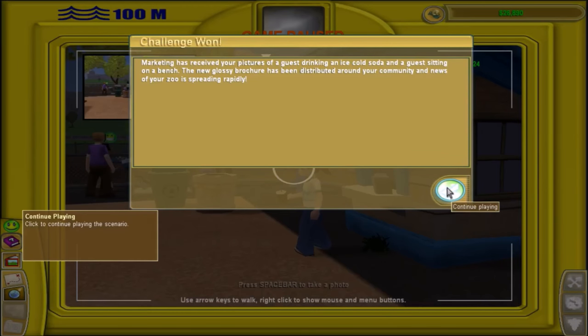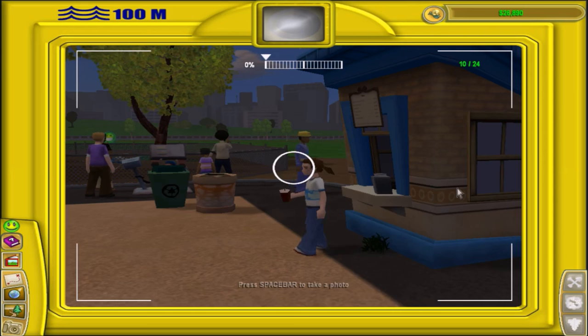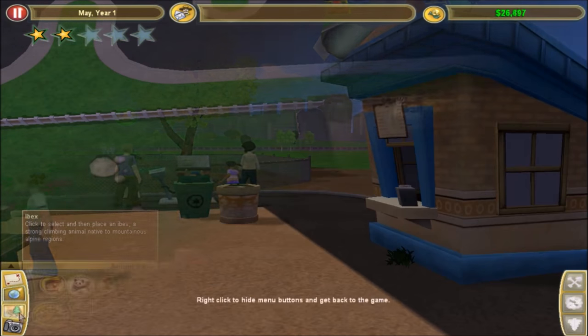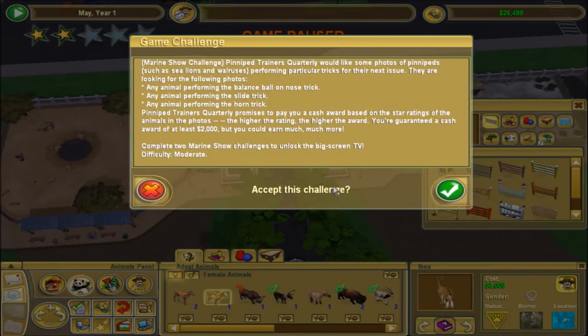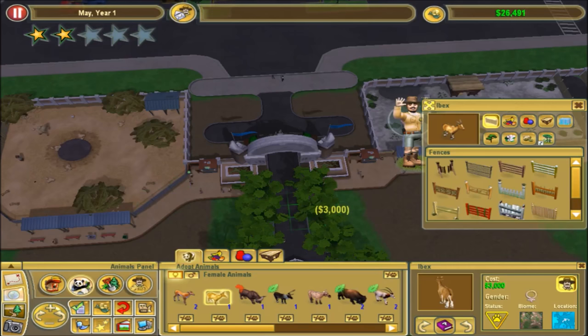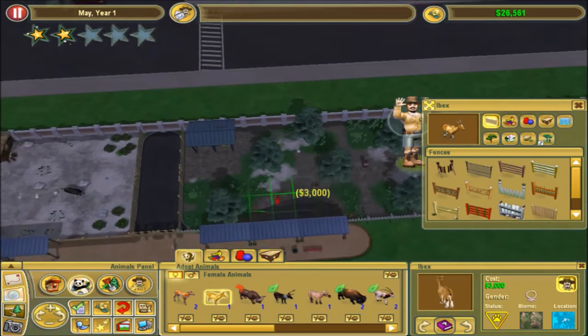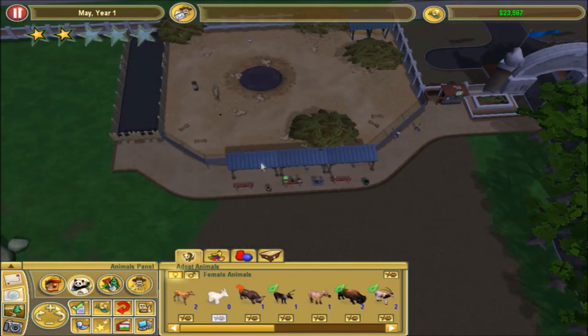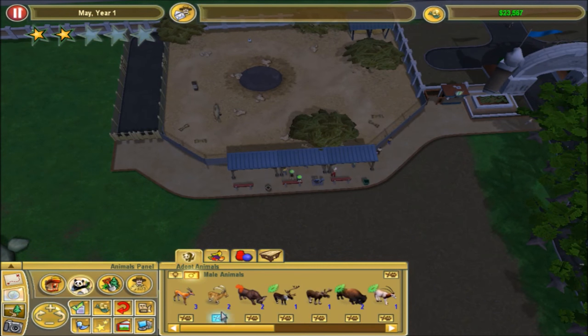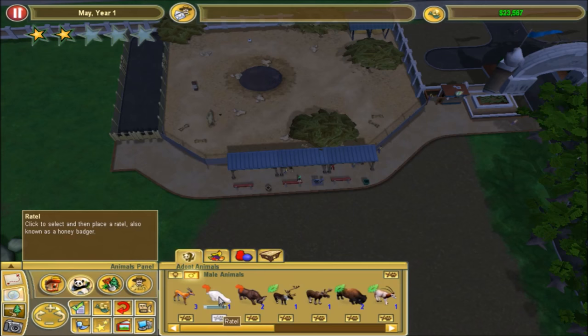Marketing has received your pictures of a guest drinking a nice cold soda and a guest sitting on a bench. A new glossy brochure has been distributed and news of your zoo is spreading - excellent! We got another female ibex. Hold on, there's another challenge - marine show, pinniped trainers. No, I don't want to do that. You can go away - I don't need any more males.